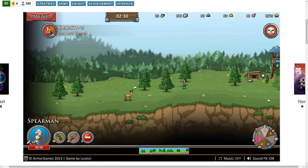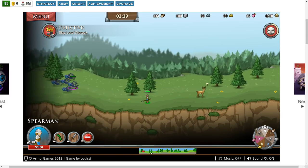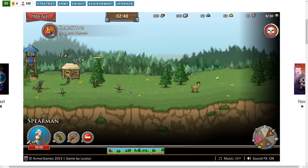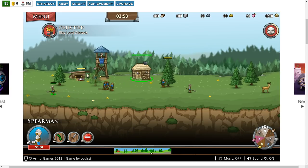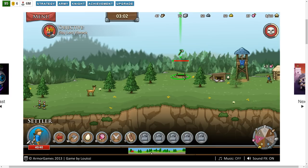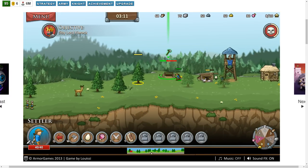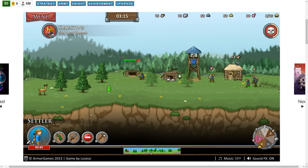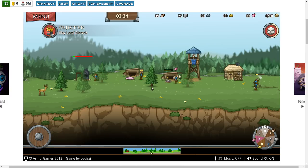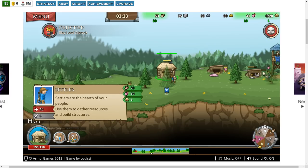I'm going to reassign one of them over here — I want to keep a spearman for defensive purposes. Let's go ahead and build a pig farm now, and maybe another hut because we're running out of trees and I want a collection point closer to trees. Our building is done. Interesting so far — very simplistic, but also widely satisfying.